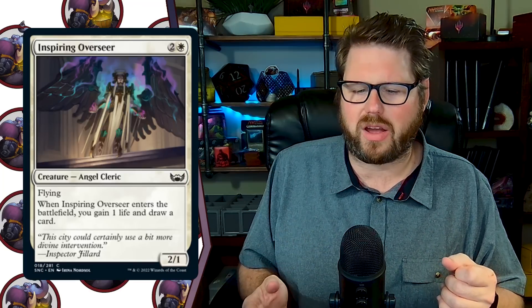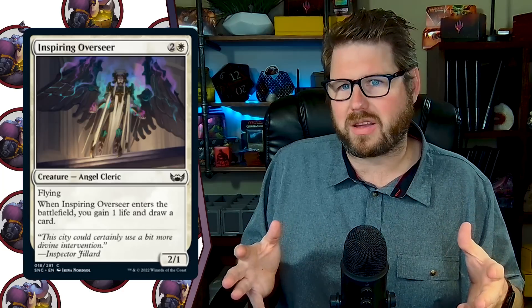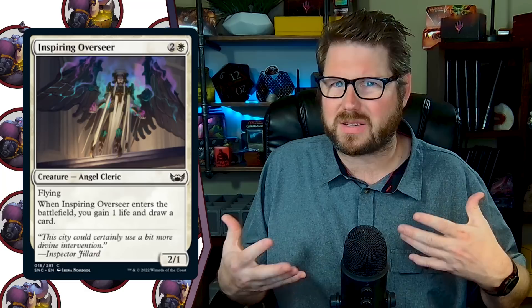Let's go on to another normal effect: ETB draw a card. There are a couple in this set. I really like Inspiring Overseer — two and a white for a 2/1 flying Angel Cleric. When Inspiring Overseer enters the battlefield you gain one life and draw a card. I really like these cantripping creatures, and I say this is a normal effect but it's actually surprisingly new. We only got the draw dwarf and the draw dog in more recent sets, but in New Capenna we also got a draw angel.